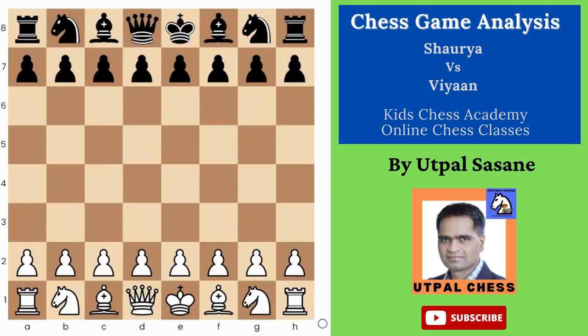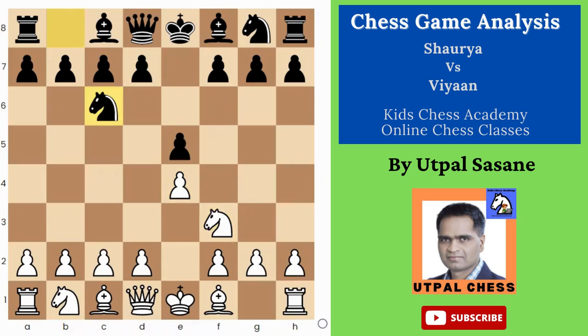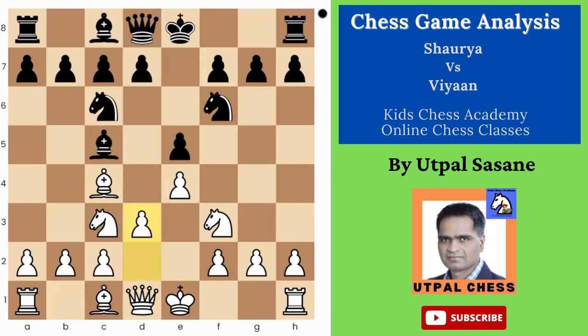This is the game between Sharia versus Vian. Sharia starts with e4, and Vian played e5, knight f3, knight c6, bishop c4 — development, development — Italian Opening. Knight c3, knight f6, d3.